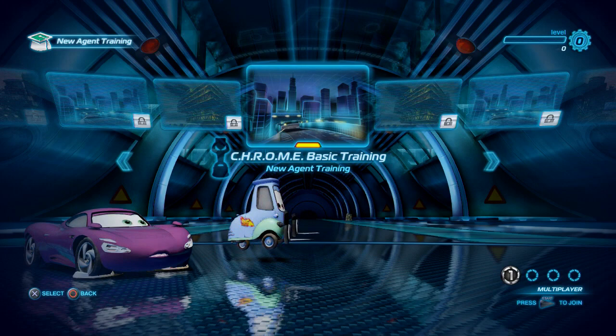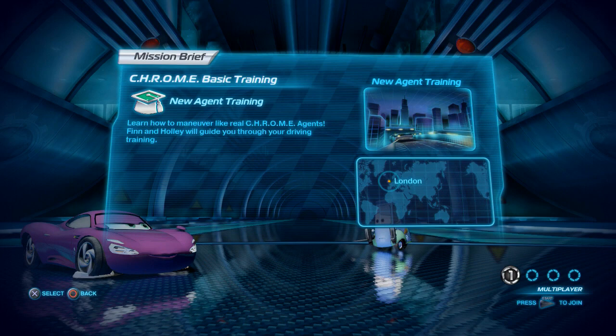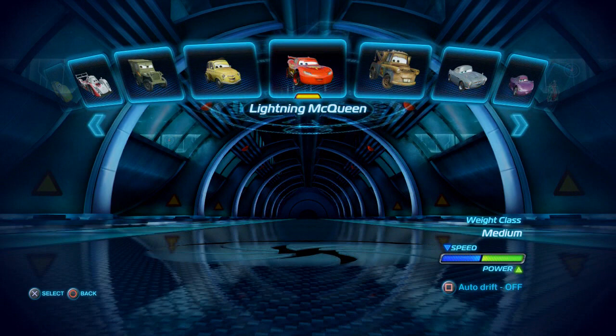This is my first time playing it. We're going to go to New Agent Training and see how this works. This game actually looks pretty good. So let's go to Chrome Basic Training. Alright, New Agent Training, Land Rover, Real Chrome Agents, Finn and Holly. We'll guide you through your training. Alright, let's go.